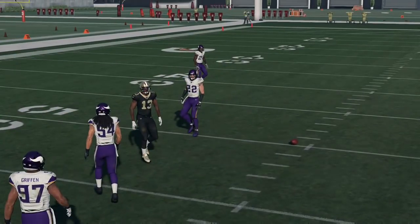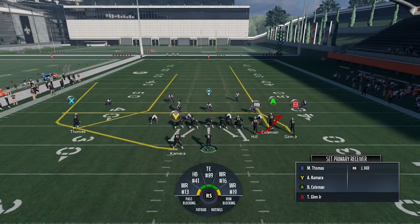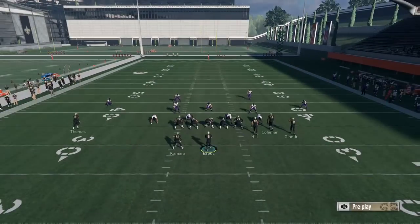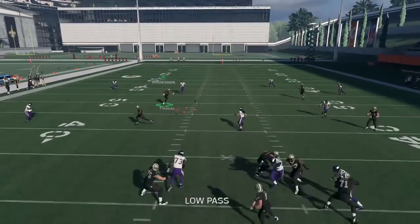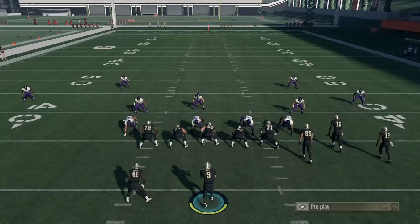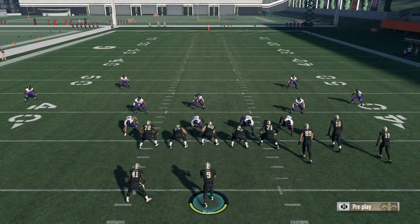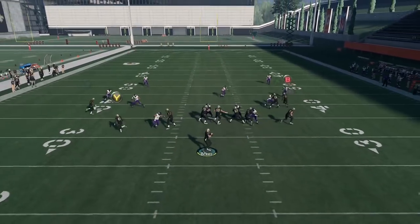Low ball there — Drew Brees made a rare bad throw, but you can see why you'd want to do that. Against cover 4, especially in Mut, Harrison Smith is right there with 91 zone. That's really what you're looking for — you avoid the big hit from Harrison Smith. Everybody's going to have 91 zone and big hitters at safety, so you just don't want to take that huge hit.